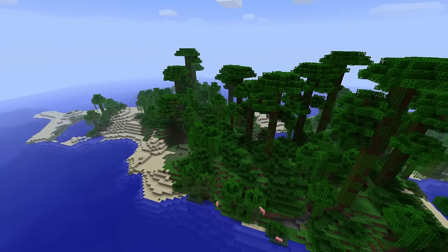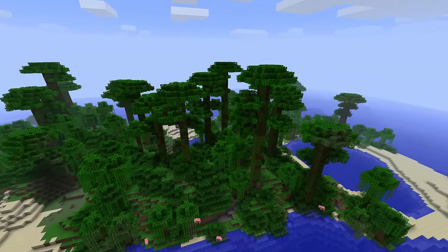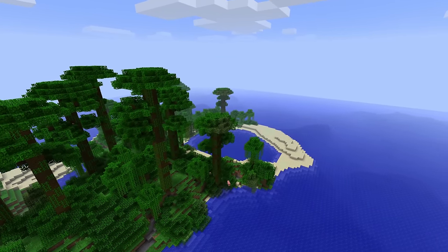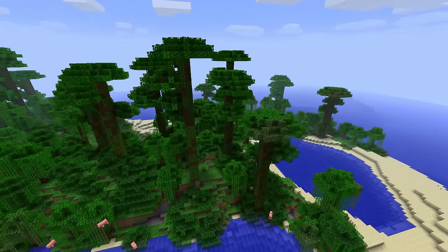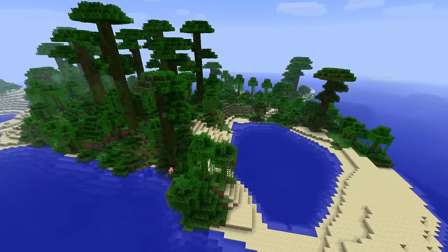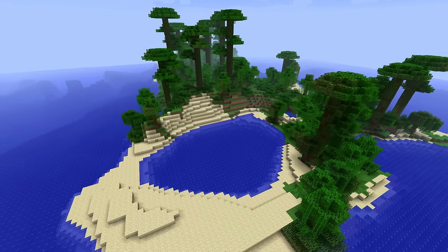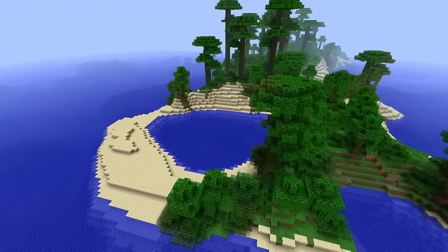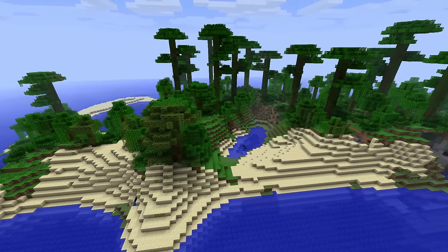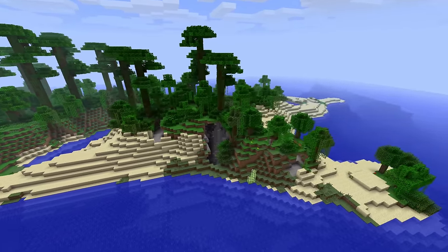Another early official release famous seed was Raccoon City, working around version 1.2 and 1.3-ish. Similar to four, it spawned you on an island in the middle of a large ocean, but this time it was a large jungle-only island. There's also a really nice lake on one side — one of the best lake spawns in 13 years of playing Minecraft. Jungles are one of the hardest, most annoying biomes to traverse and modify in Minecraft even today, so this one was a challenge in that way.